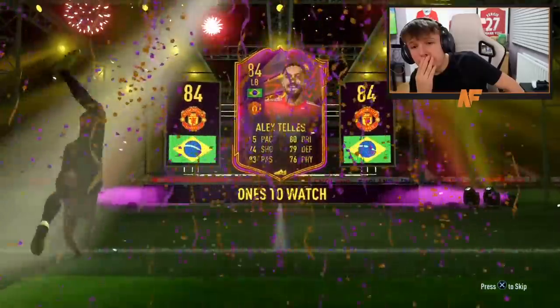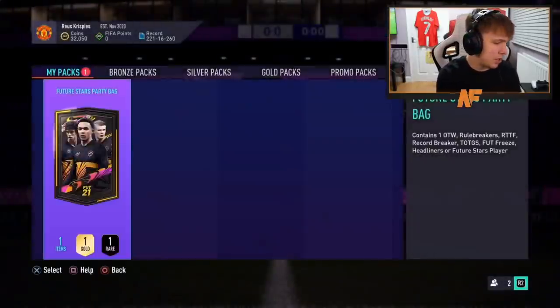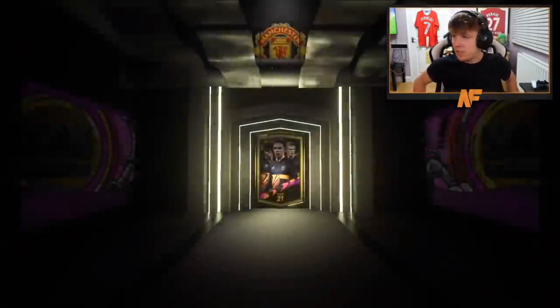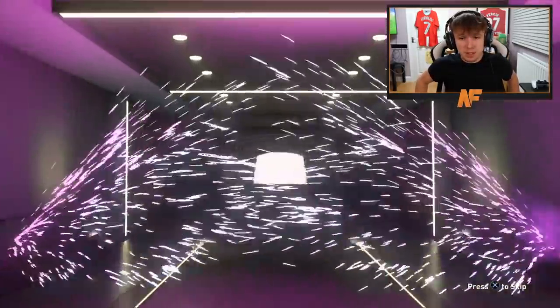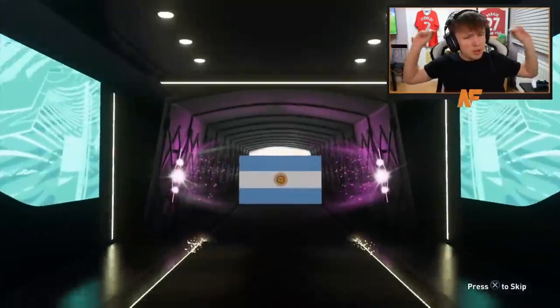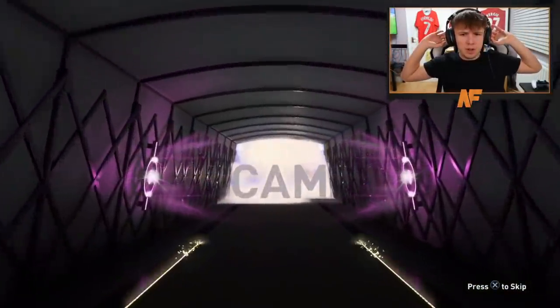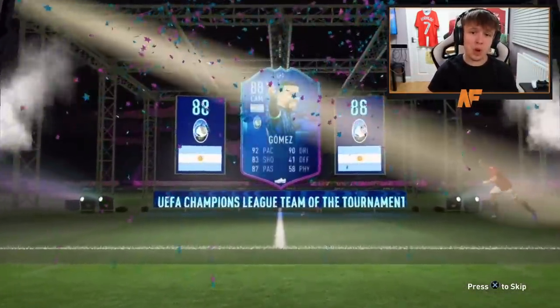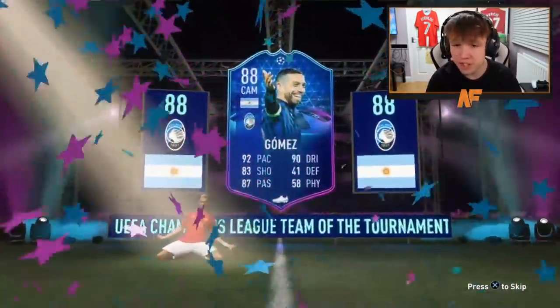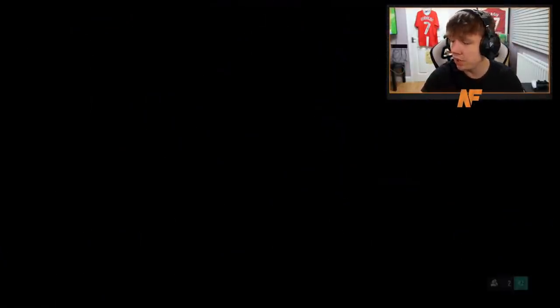Alright, pack number two — let's go, let's see what he gets. Hopefully better than mine; can't be much worse. Walk out — road to the final, or is it team in the tournament? It's Gomez — team in the tournament. Papu Gomez, that's actually a solid pull, that's a sick pull, considering he's transferable as well. That's a very good card.